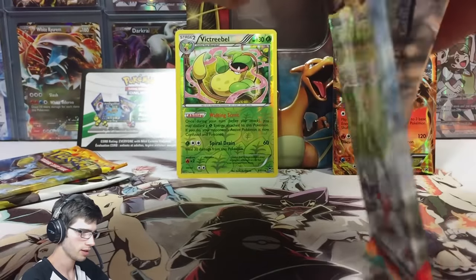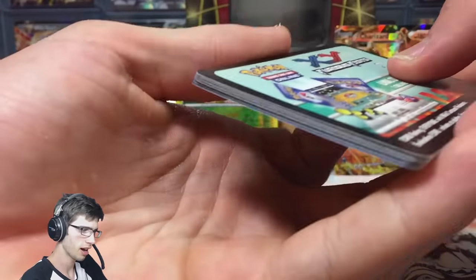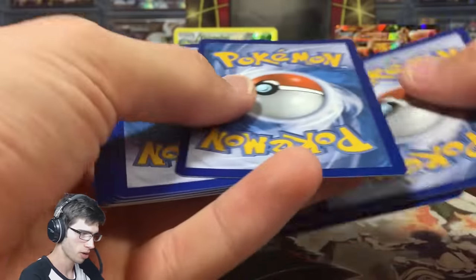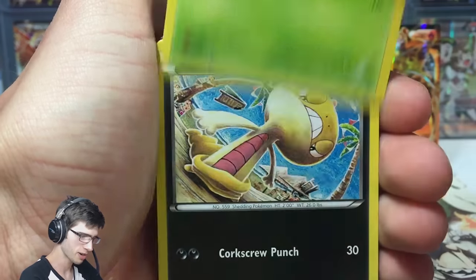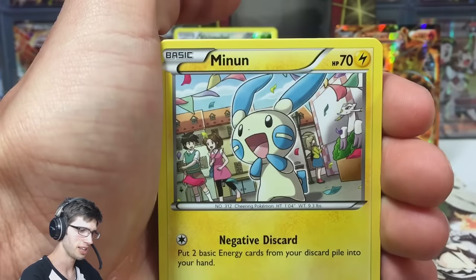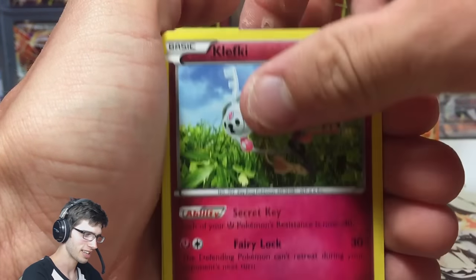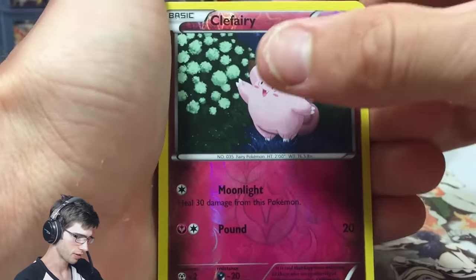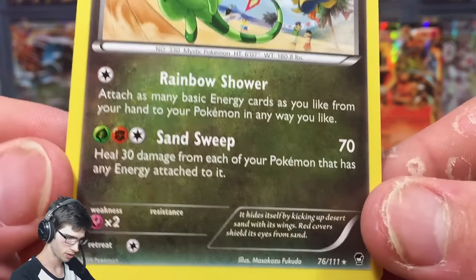Let's keep cracking into this Tyrantrum pack. Hopefully this tin can get even somewhat close to what our Venusaur tin was, because I always pick the grass starters — the underdog of the trio in my opinion. Because Charizard is such a mainstream Pokémon, I could see the Pokémon Company dropping the pull ratios in the Charizard tins just a little bit, to make kids want to go back and buy more. We got a Clefairy reverse and a regular rare Flygon — nothing too special from Furious Fist.